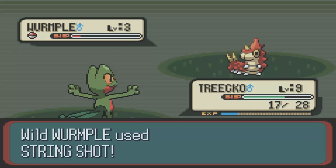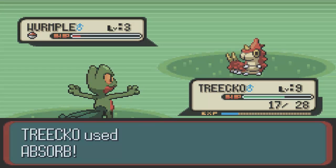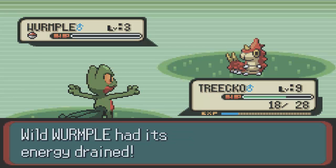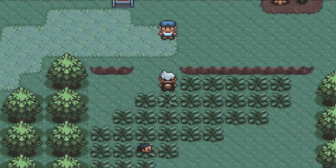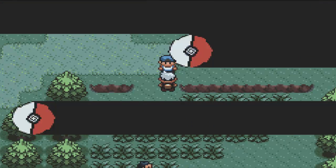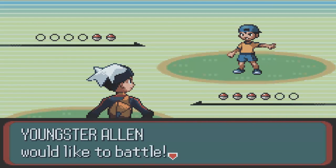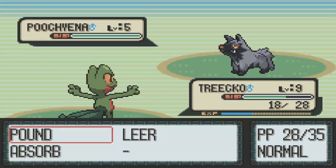Just gonna use Absorb to get a little energy back. One HP — not really a big deal, but hey, you never know, it might help. Another Pokemon trainer. And as you notice over there, there are two berries right there. That's what I liked about this game — they give you free berries just sitting there in the corner. You just plant berries right where you left them.